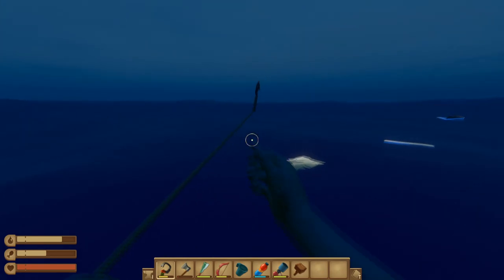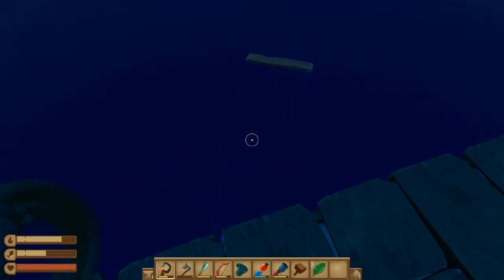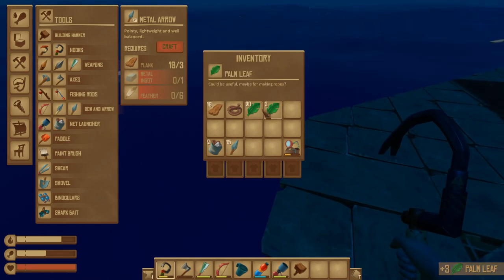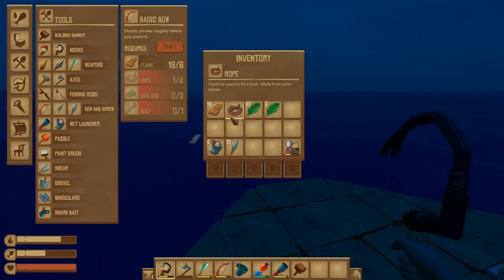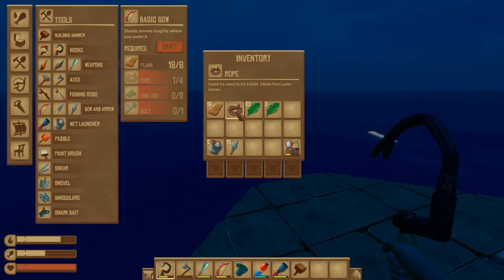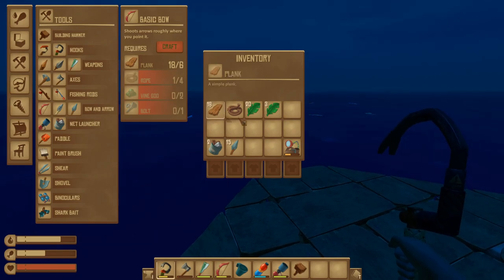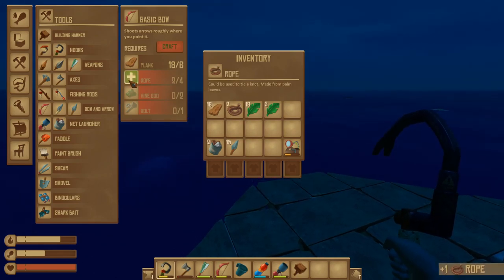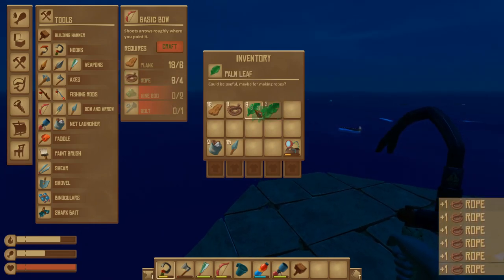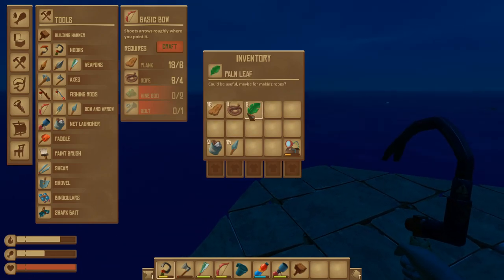The next one is palm leaves. You get palm leaves in the ocean — you can get clusters of three or single ones. You can also get them from hitting palm trees. They can be used to make rope. This is the only way apart from barrels you can get rope, but just go to any build, click on the little plus sign, and as long as you've got palm leaves in your inventory you can make rope. Both stack in stacks of 20.